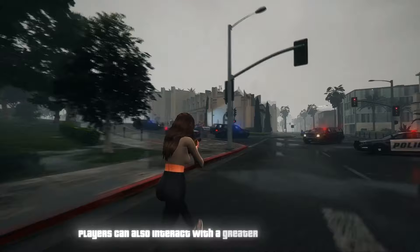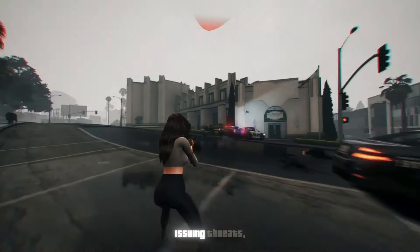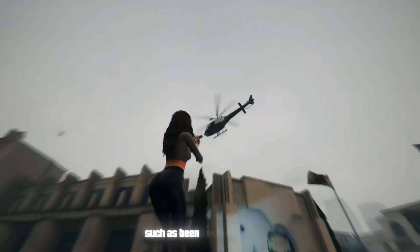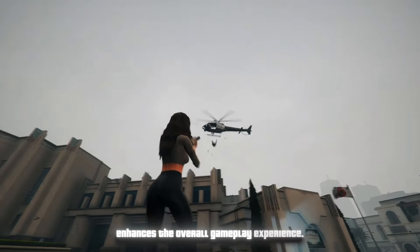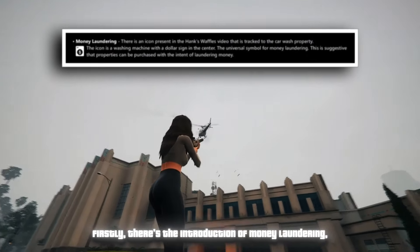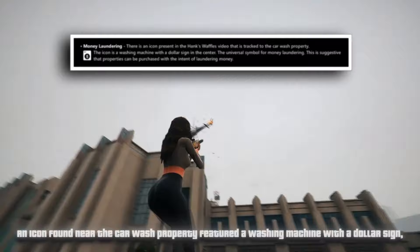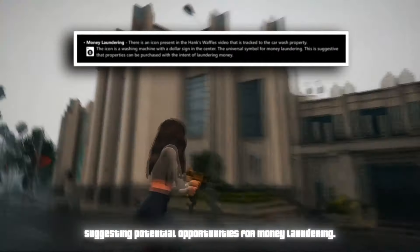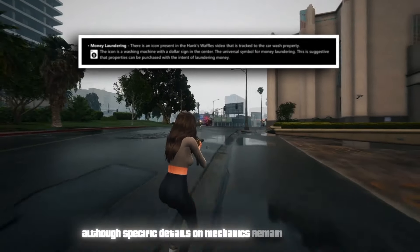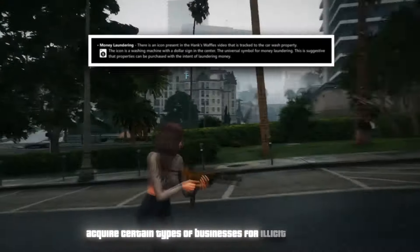Players can interact with a greater variety of objects and NPCs, engaging in actions such as carrying bodies, committing robberies, issuing threats, and conversing during criminal activities. The ability to pick up additional items like beer bottles and cans enhances the overall gameplay experience. There's also the introduction of money laundering, hinted at during the Hank's Waffles robbery — an icon found near a car wash property featured a washing machine with a dollar sign, suggesting players may be able to purchase properties for laundering money.